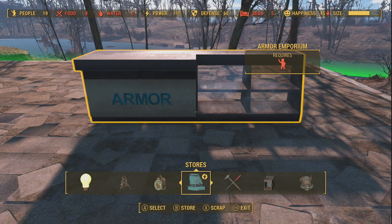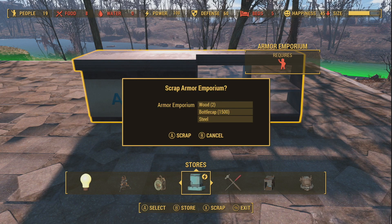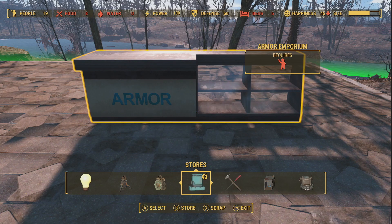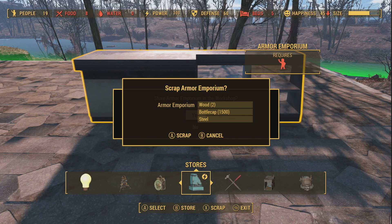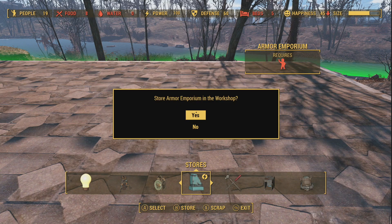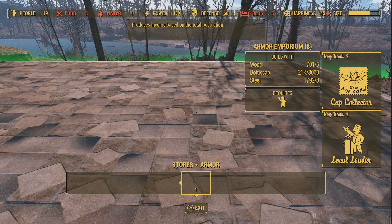All you really need to do is press the scrap button and the store button. When you scrap something, from this we'd only get 1,500 caps whereas it was 3,000 to make. When you see the scrap menu pop up, the split second it appears you press and hold B — the store button — then click A to scrap and say yes while you're still holding B, never release it.